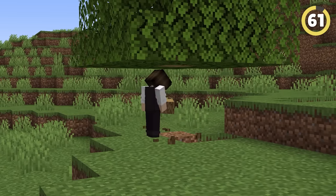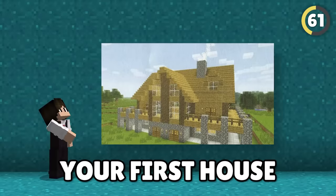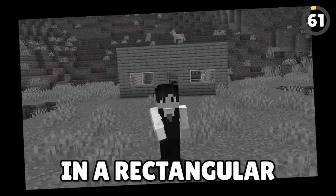Starting out on any Minecraft world can be tough, but did you know that technically every house you build breaks the rules? According to the official Minecraft handbook, your first house should always look like a specific style — despite most players living in a rectangular wooden box for years.